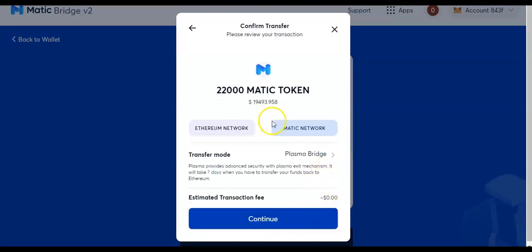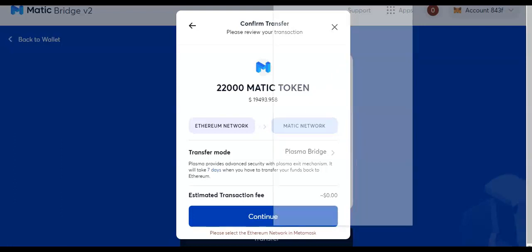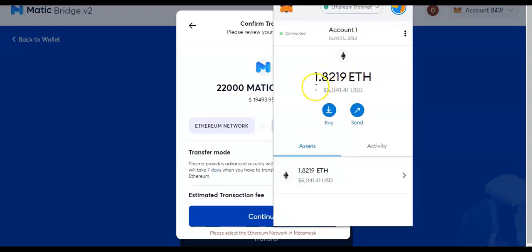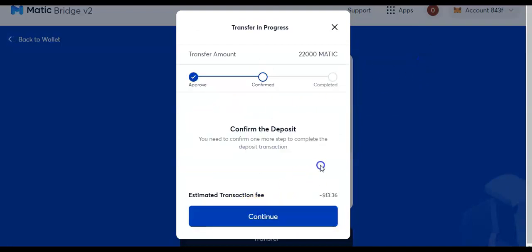I'm going to hit continue, and it's telling me what it's going to do — it's going to send 22,000 Matic from Ethereum to the Matic network. Now I'm going to show you — this is going to happen to you. When you click continue, it's going to say "please select the Ethereum network." Now it's got to go with Ethereum and get the Matic to send over to the Matic network. So now I've got to go to MetaMask and click over to the Ethereum network so it can go into my MetaMask. Now I'm on Matic — now I've got to go over to Ethereum. I got my 1.8 Ethereum. Now that we're on that, I can hit continue. That's a big step guys — watch this video again because you'll get confused.